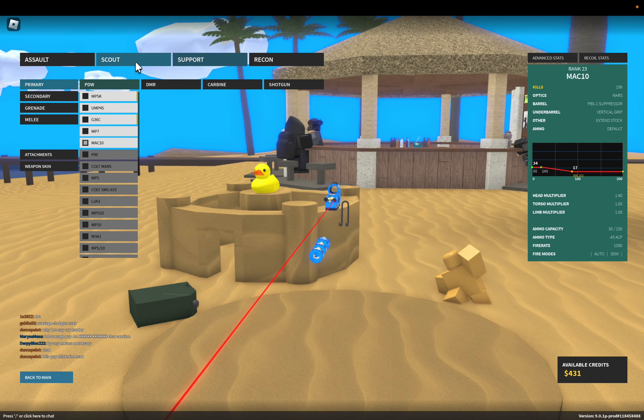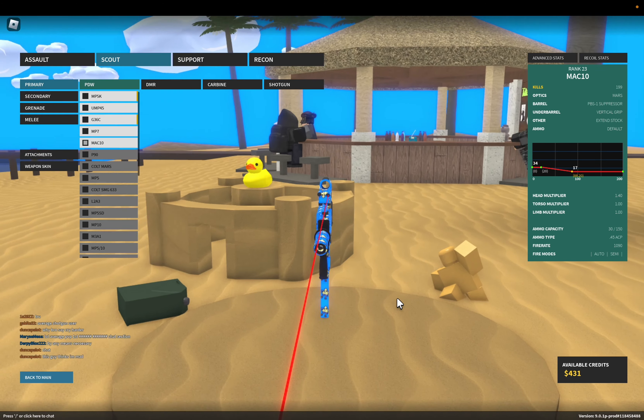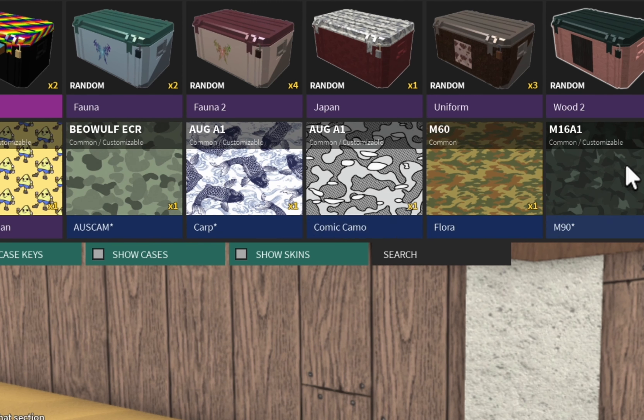I also have this one right here. Pretty good glowing gun. Now, in order to do this, you have to have some customizable skins in your inventory.